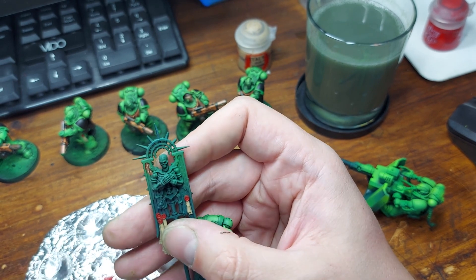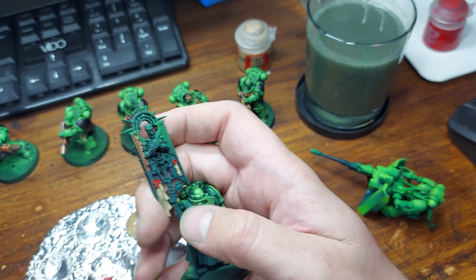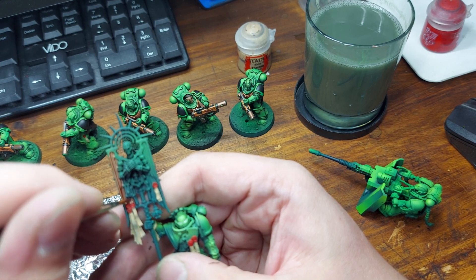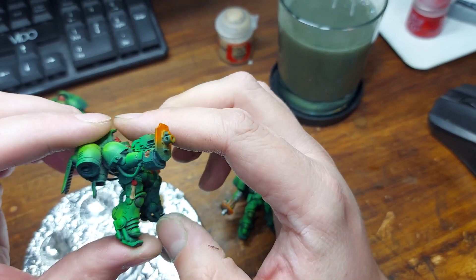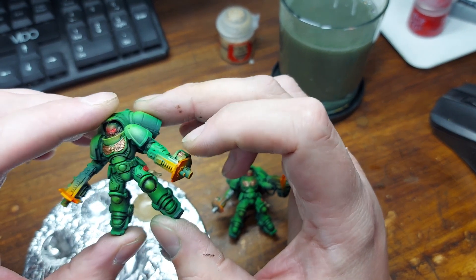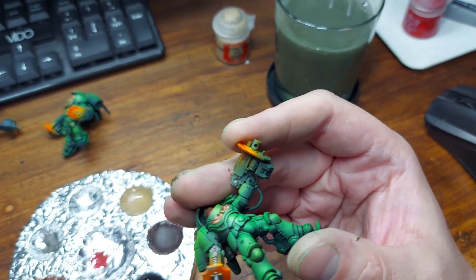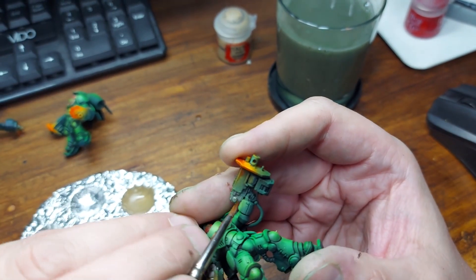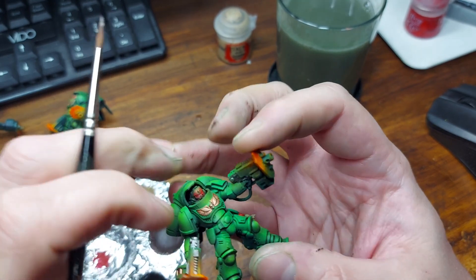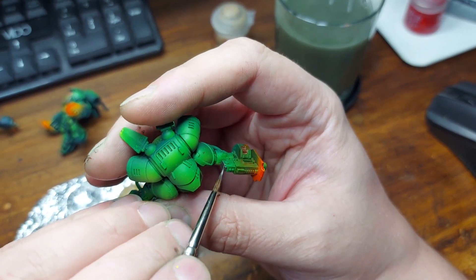And here we have the banner — the really cool looking banner on the Blade Guard Ancient. I'm going in and getting the gold on there as well, careful not to get it on the Aquilas. Then back to some aggressors that are actually part of my own army — I got a bit confused between what's the commission and what's mine. My client saw what I was posting on Facebook and said he wanted that same scheme. So these are some Aggressors I've had at a semi-complete stage for a while. I'm going in now with some Leadbelcher picking out all the bits on the bolter.